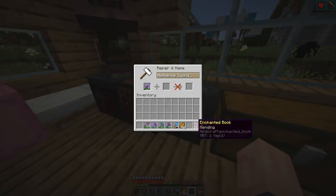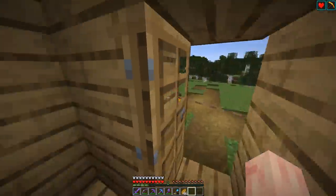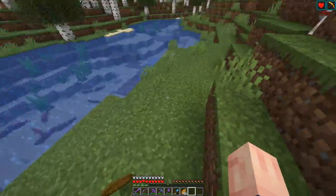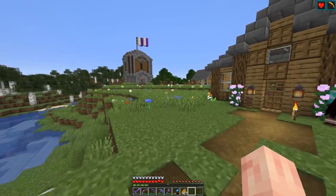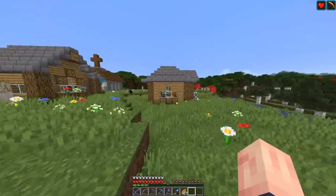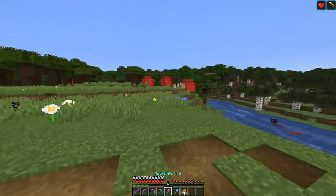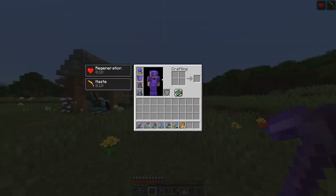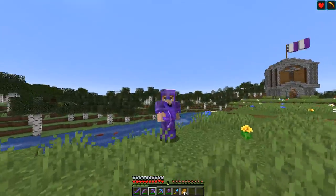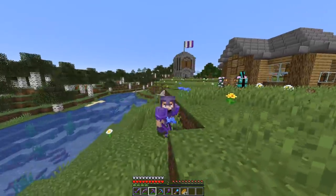I also have a Mending book to use on my sword — I can actually do it now. So now we have Sharpness 4, Sweeping Edge, Unbreaking, and Mending on the netherite sword. I still want to get Sharpness 5, maybe Fire Aspect and Looting. Sweeping Edge isn't the best enchantment but it does a decent amount of damage. Anyway, that's all for this episode — I really hope you found it useful. We'll be back to building projects next episode where we'll build a storage room. With just a little bit of time and work, we have full netherite armor, weapons, and tools. If you enjoyed, leave a like and subscribe. This is Jwisp, and I'll see you guys all in the next one.